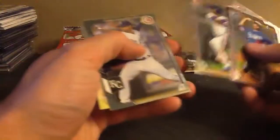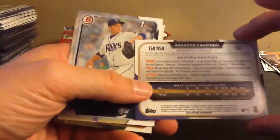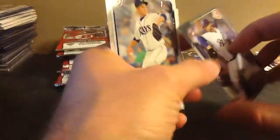Lots of good prospects in this stuff. Like right there — he's in Double-A. De Leon. There's Finnegan, he's on the Reds now. I had a few autos of him but put him in the store because he's on the Reds. He pitched good last year in the playoffs — $4.99, great paper rookie.